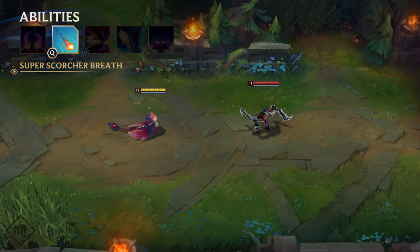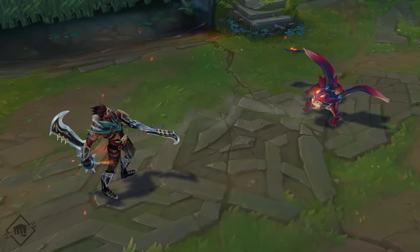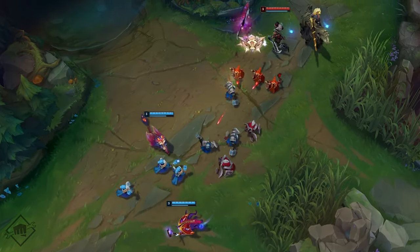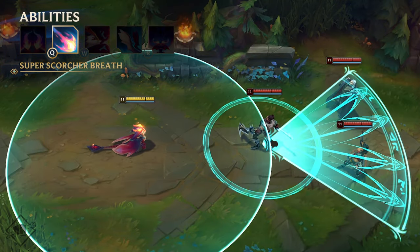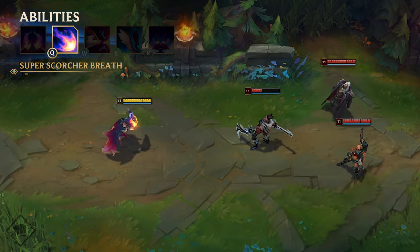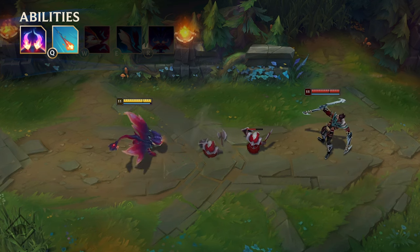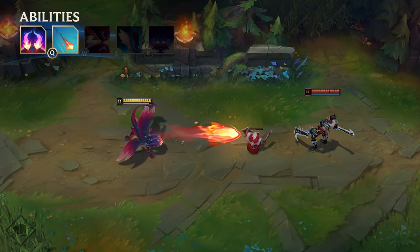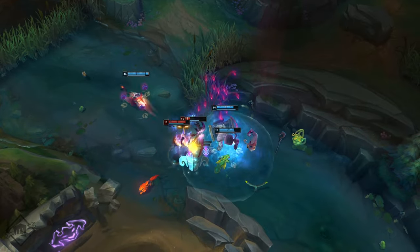Q is Smolder's Super Scorcher Breath. He spits the biggest, awesomest fireball he can muster at his target. As Smolder gains more stacks of his passive, he enhances Super Scorcher Breath in three tiers. At Tier 1, it deals AoE damage around the target. At Tier 2, more explosions shoot off behind the initial fireball. And at Tier 3, the flame burns targets for additional true damage over a few seconds — if they drop below a certain health threshold in that time, they're toast. Focus on last hitting and poking opponents with Q so he reaches those stack tiers as quickly as possible. By the time late game rolls around, he'll be a teamfight terror with tons of AoE damage.